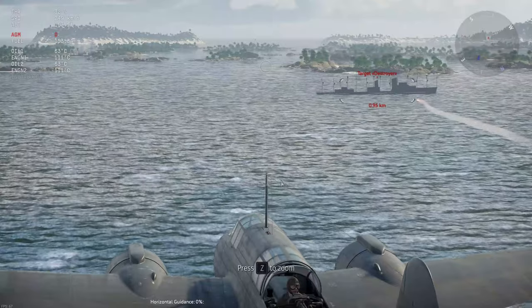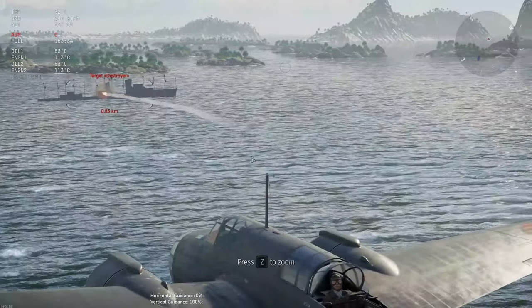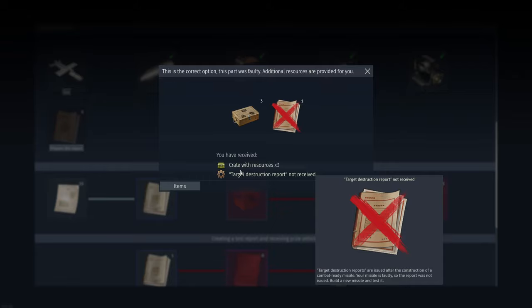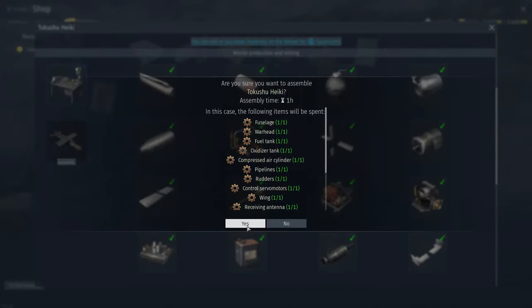What could the problem be? Let's see if we can replicate it. It has not been destroyed, so using the process of elimination from the parts, I would surmise it's a warhead issue and that the warhead is failing to detonate. So we mark all the others except the warhead as incorrect. The wording isn't great — it's sort of like using a double negative to say yes. But once we've selected the faulty part, which was the warhead, our answer was confirmed as correct.